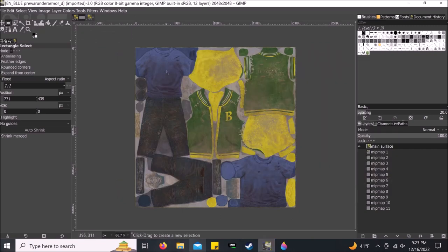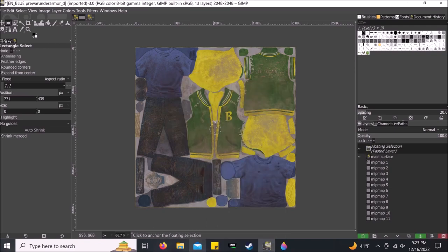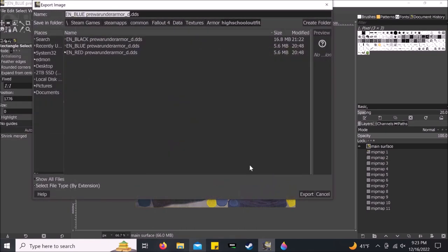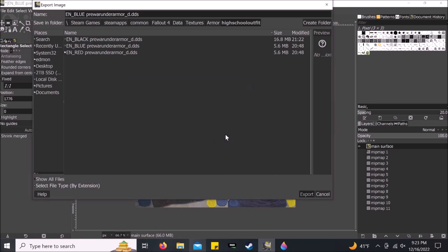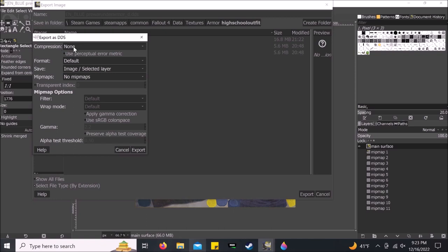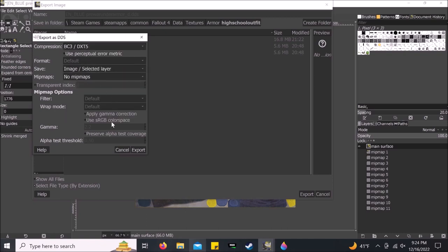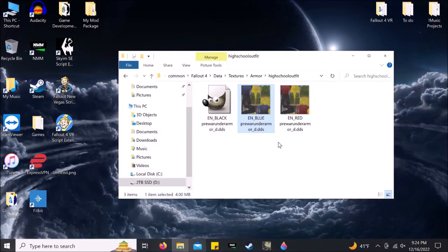Do the same for the blue shirt — you already have the stencil, so it's even easier. Just paste it again and place it where you want, then export and replace. For the compression settings, BC3 / DXT5 is fine, and using that setting will also give you a little preview icon.